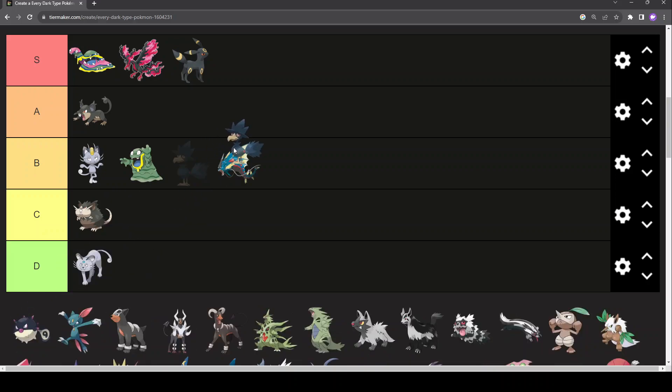Murkrow. It should have come with Honchkrow — if it did, it might be S-tier. But since it was just Murkrow in Gen 2 and 3, I can't give it S-tier because it was too weak. I love the beak sharpness, the jaggedness of it, the hat-hair thing going on, and the fact that its tail looks like a broomstick. This is a well-designed Pokémon. The dark blue with the red eyes still works — dark blue is just as good as black. Also, I really like crows. A-tier for Murkrow.